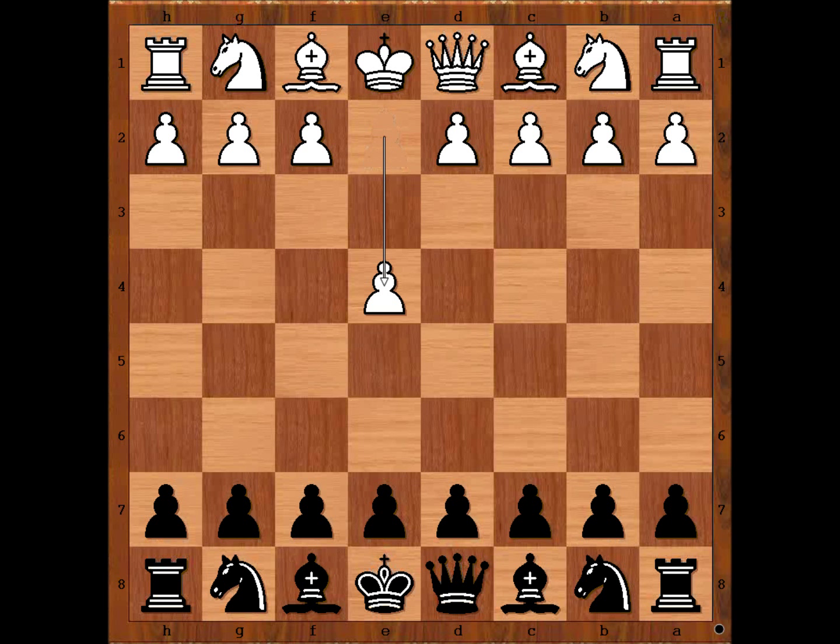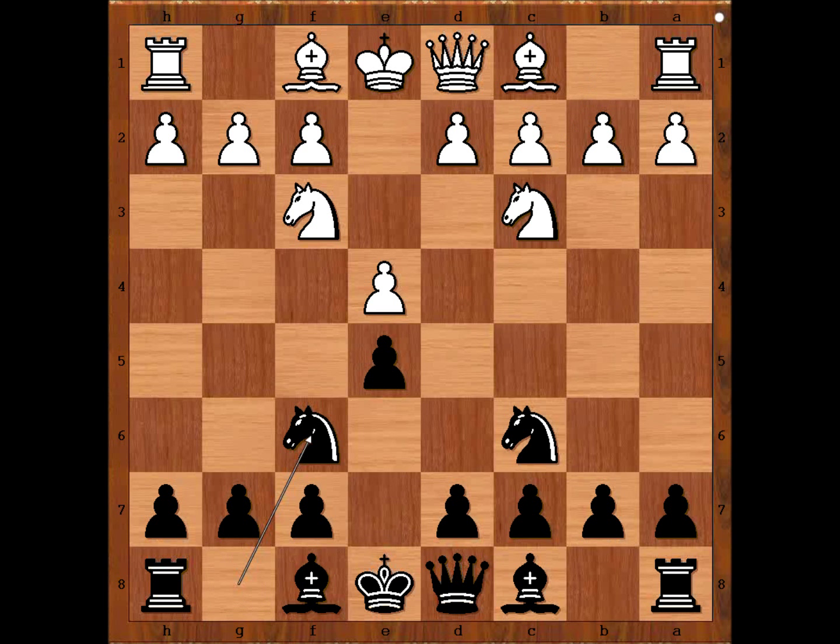Kosovapov had white pieces and he started with e4. Rashid Nezhmetdinov played e5. Knight to f3, attacking the pawn. Defending knight to c3, knight to f6, and now d3.